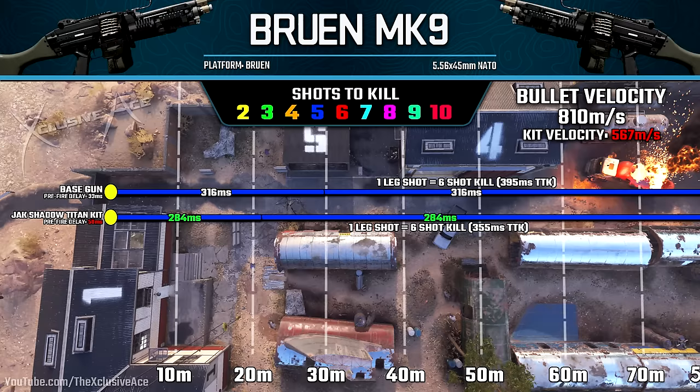Looking at our range changes: with this kit, our one and only damage drop-off point is shorter than with the base gun — a little over 20 meters, whereas with the base gun it's about 30 meters. That said, this gun with or without the kit is a five-shot kill at all ranges. However, after that damage drop-off point you have to hit all your shots to the torso or arms — if you mix a leg shot in there it becomes a six-shot kill, so forgiveness goes down a little.